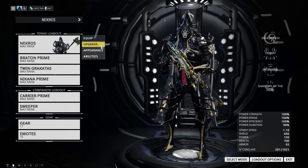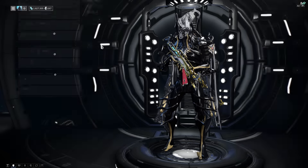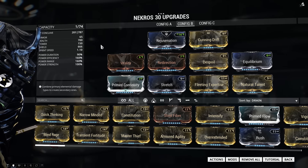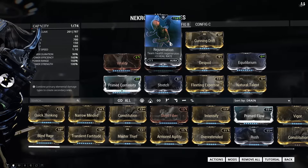Welcome to another Warframe video. Today we're gonna take a look at an updated build for Necros. This is sort of a balanced build, so it's not really focused too much on one thing. It's a 3 forma build, and what we're gonna do with that forma is add a D, a dash, and then a polarity in the aura slot.